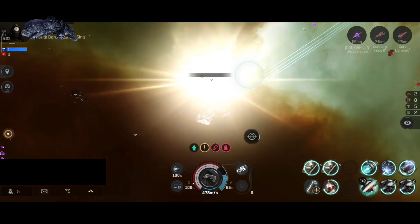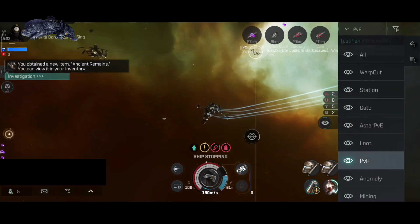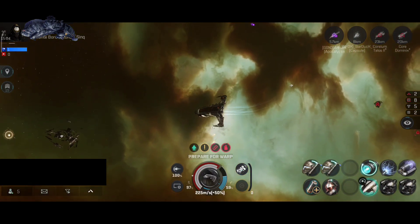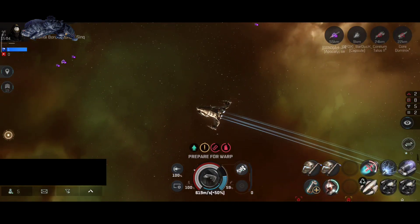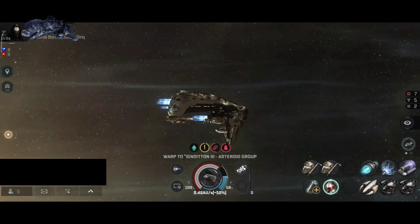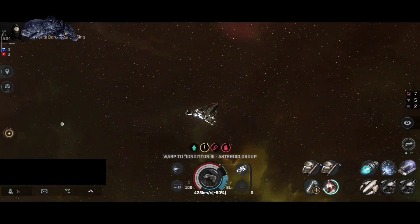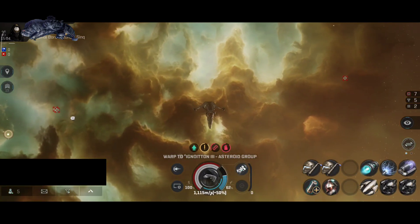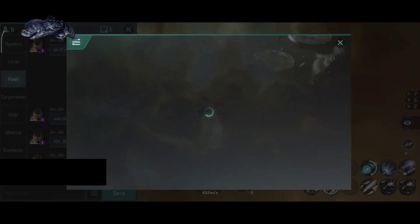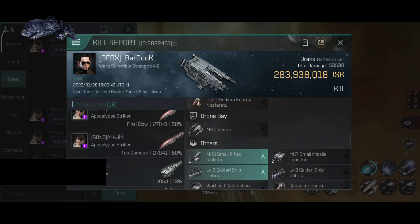I missed the ram — fair enough, I forget this isn't the Cynabal and it's not as fast. I believe the Drake has a reactive shield hardener. Based on the missile effects, they appear to be using torpedo launchers. The shield is gone, armor repairers are up and running. I seem to be able to tank just fine, and the Drake has been destroyed. Let's take a look at the wreck — yes, they did use torpedo launchers.